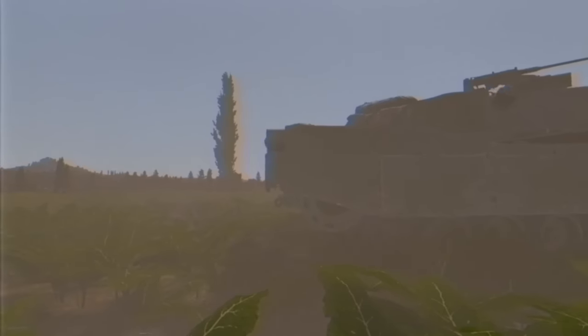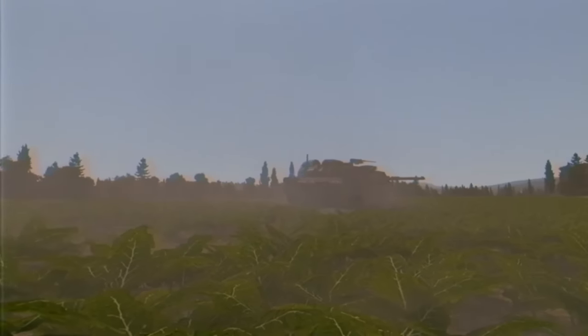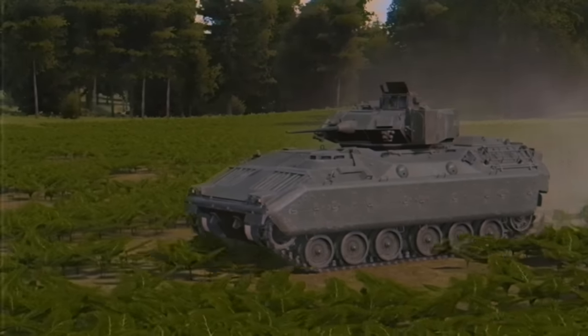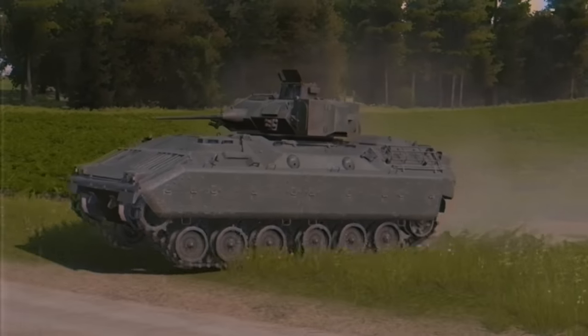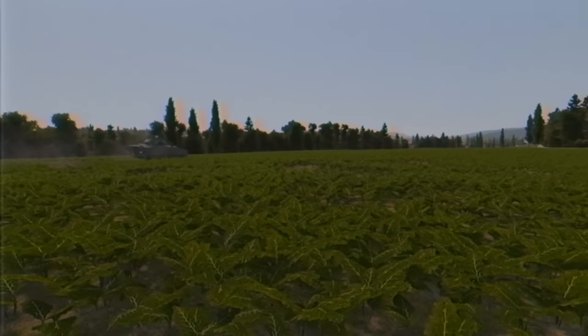An M2 section is to support tanks advancing on objective Yellow, the right flank. There is a second M2 Bradley section that will support the tanks moving on objective Gold, the left flank. The company's overall mission is to clear all hostile forces from the areas around both objectives.